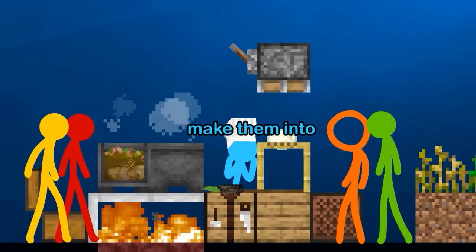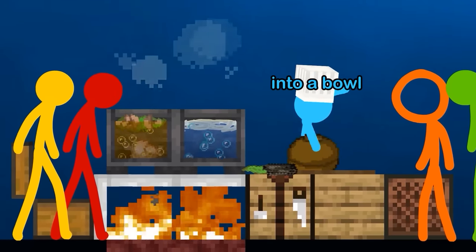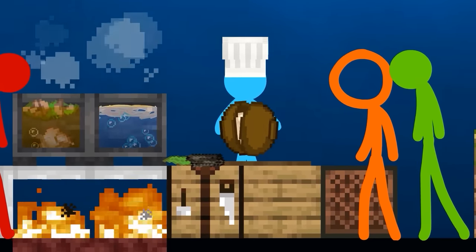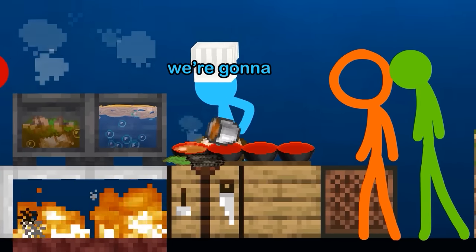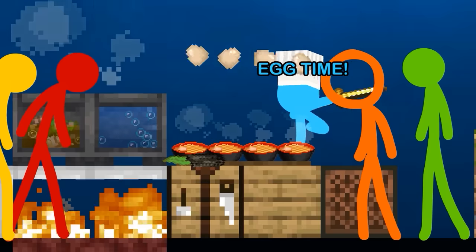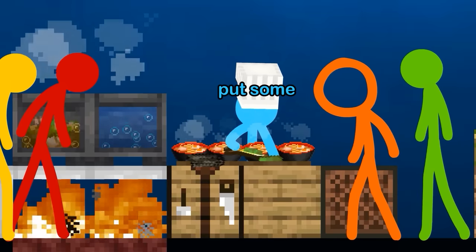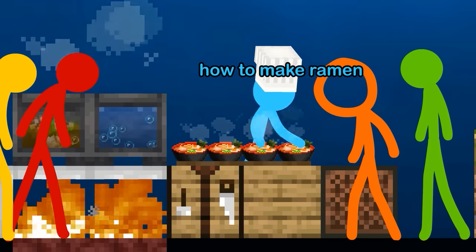We're going to make them into noodles now. Throw them in the cauldron and then get the other ingredients. Throw them into a bowl and shake it. Make sure to throw out the eggshells. Get some broth and we're going to soup it up. Then get the noodles, throw them in — and it's egg time. Put some spices in to finish it off. Now you guys know how to make ramen, so you don't have to ask me.